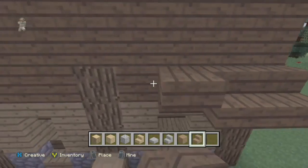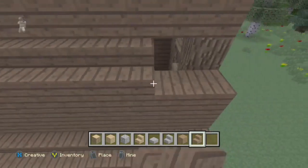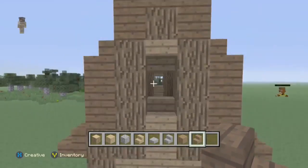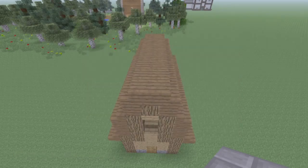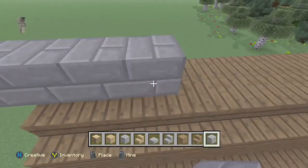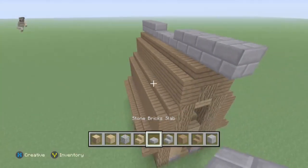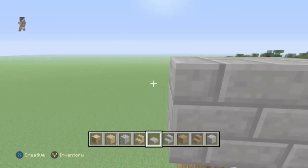Place them like that on each part of the roof. Just place them down and I'll tell you what to do next after I place these. Okay, now it's getting into shape. One, two, three, four — then you place three stone slabs and then four.